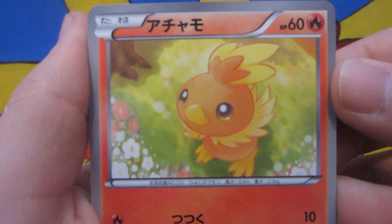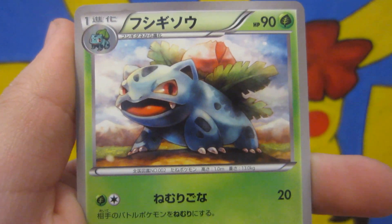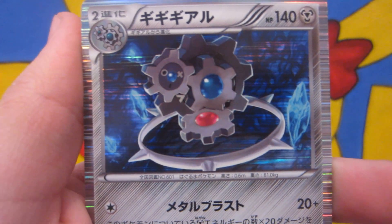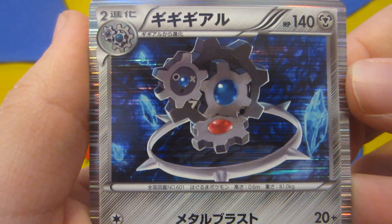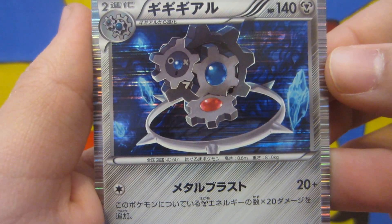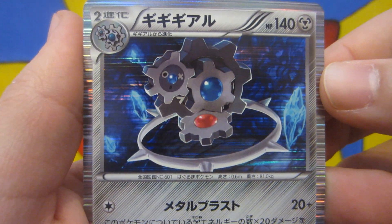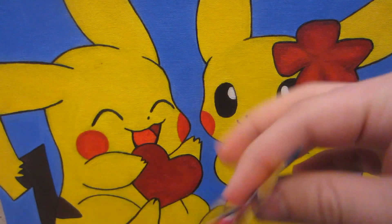Alright, we start with Torchic. Very nice. Joltic. Ivysaur. A Carnivine. And nice, a Klingklang holo. Not bad. I remember this one was pretty playable in English — actually, I think it was the other one. Back in the day that was a little bit playable, but nice. A holo to start, not bad at all.